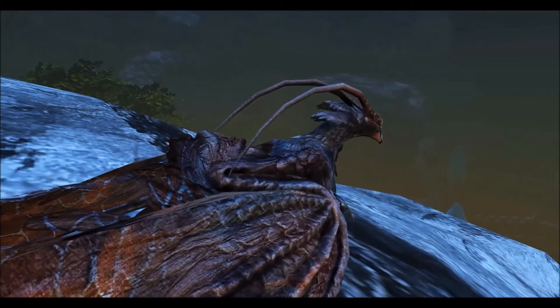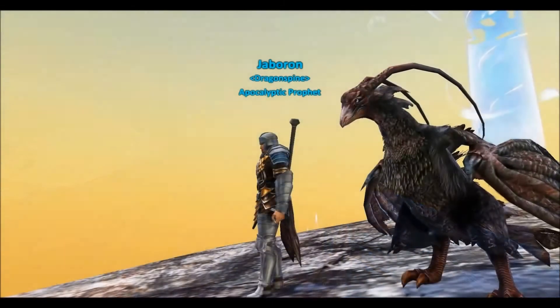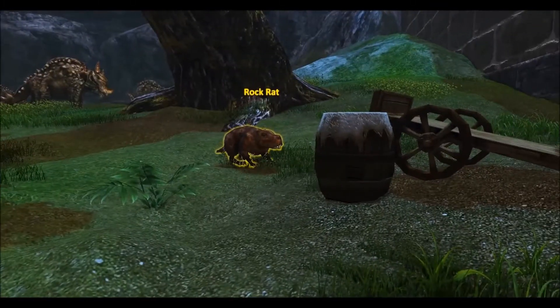The dragon has a blackish-purple color on most of its body, with an outline of gray on its wings and beak. It also has the same model as most of the bird dragons, but a big difference in color.